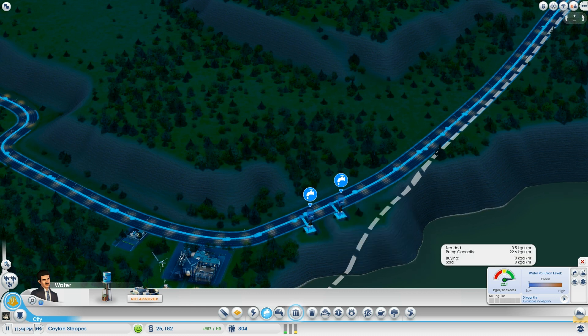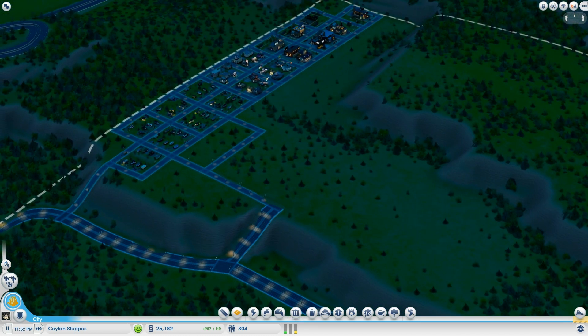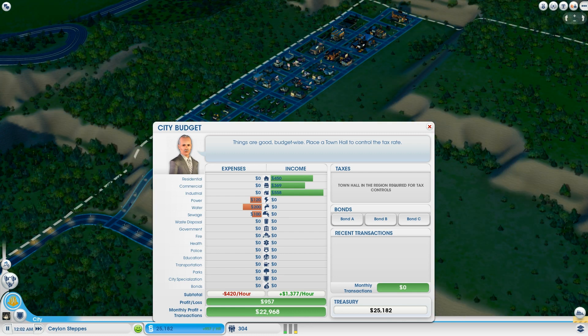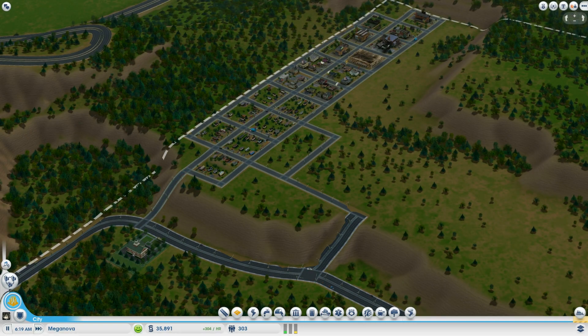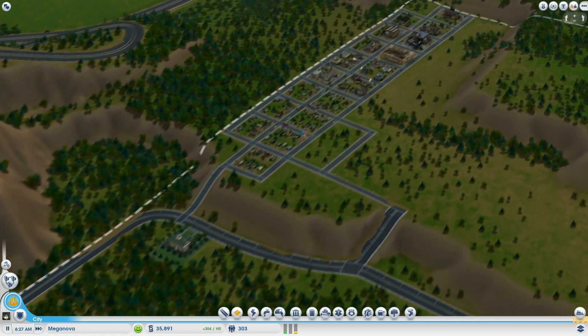We need around 35,000 to build a mine and a trade depot right off the start. I'll be flashing from time to time to represent fast-forwarding, so we can get things done faster since cheetah speed is disabled.